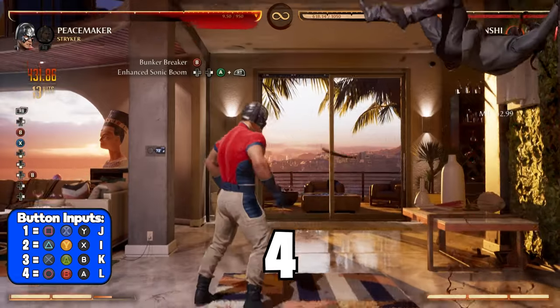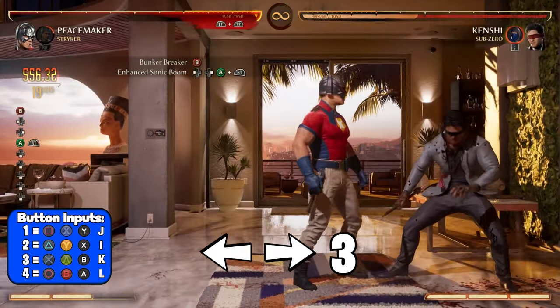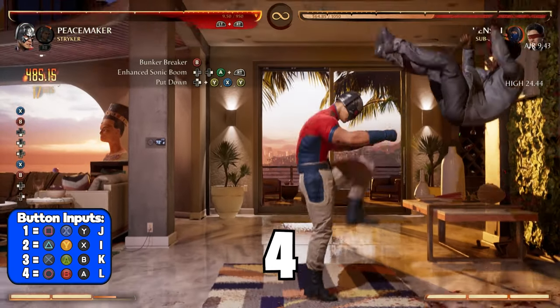To continue after silent and deadly, you're going to use stand 4 again and then immediately activate sonic boom with back forward 3. This will pop your opponent in the air where you can continue again with a stand 4.